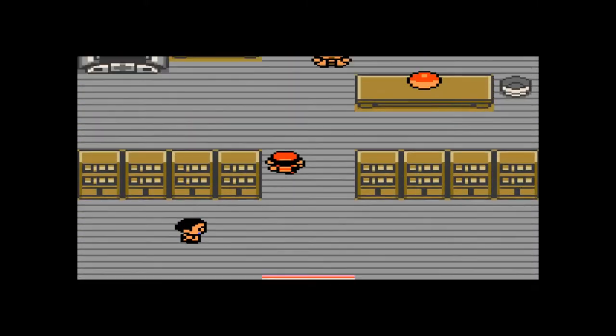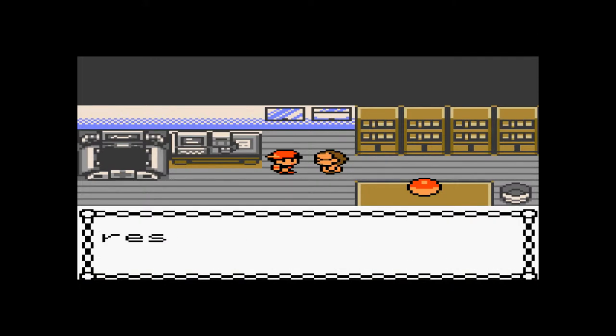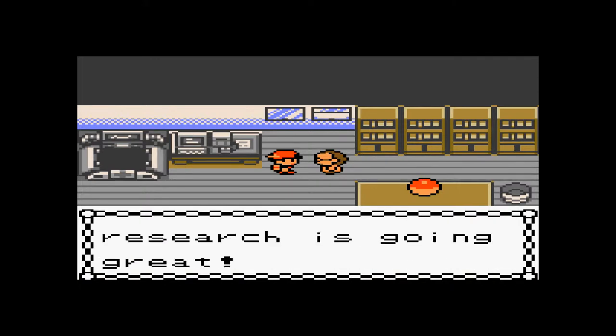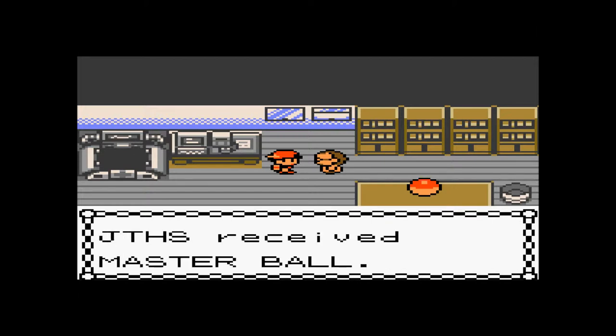Before we do anything, let's go inside the lab here in Newbark Town and talk to Professor Elm - the guy who looks like he has a mohawk. Like, seriously, it looks like this guy has a stupid little mohawk. But anyways, when you talk to him, he's going to give you the most awesome item ever, and that is the Master Ball.